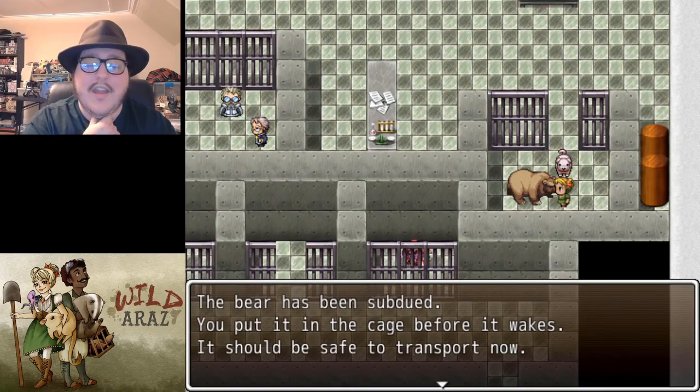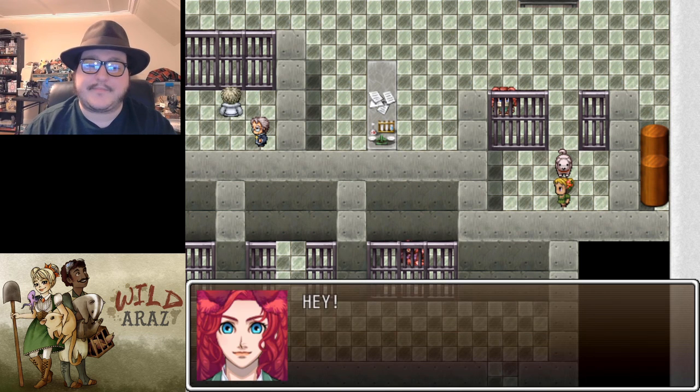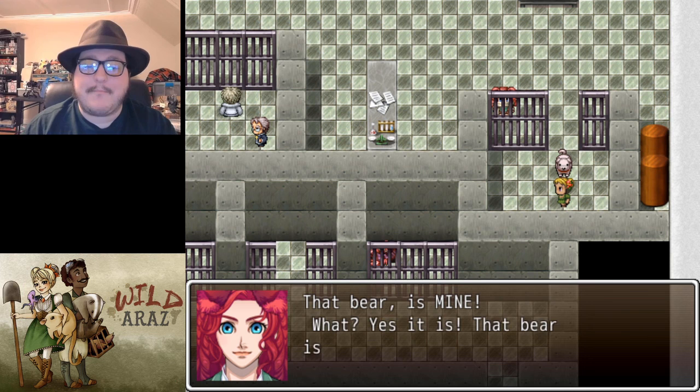The bear has been subdued. You put it in the cage before it wakes — you should be safe to transport now. Then a new character appears: 'Hey, you! That bear is mine!'